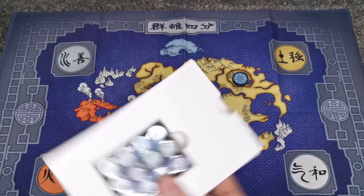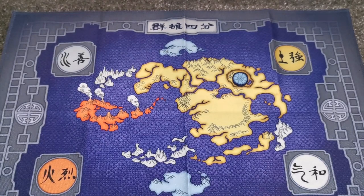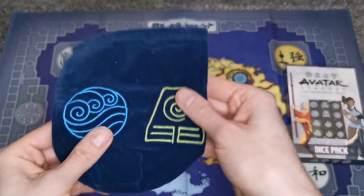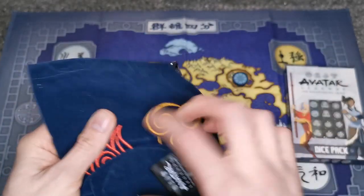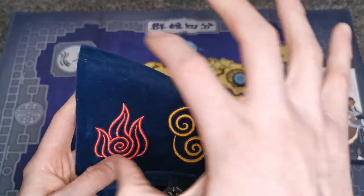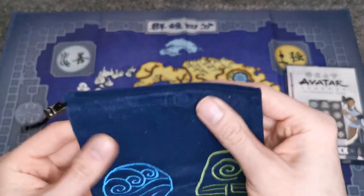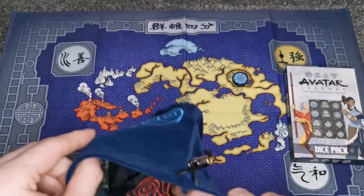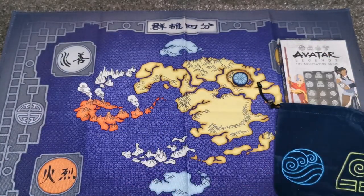I'll keep those in the cellophane for now. To go with the dice pack, we have an official dice bag — this is really really nice. It's a felt dice bag with a drawstring metal clasp and the symbols of the four elements. You could upgrade to a leather one with an embossed elemental patch, but the price they were asking for that — I just don't feel it was worth it personally. The felt one will do nicely and that'll keep all of the dice tidy, as well as my Pai Sho tile.